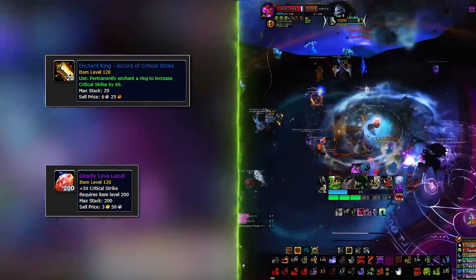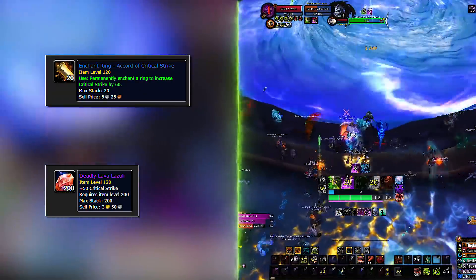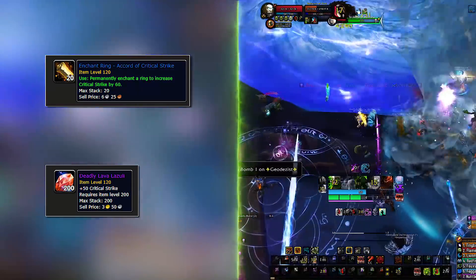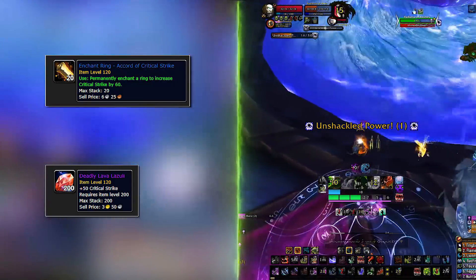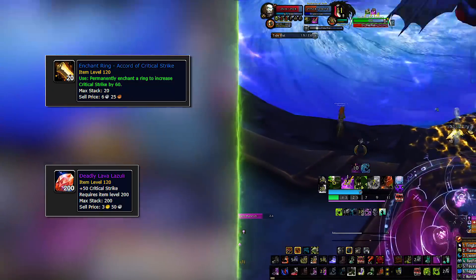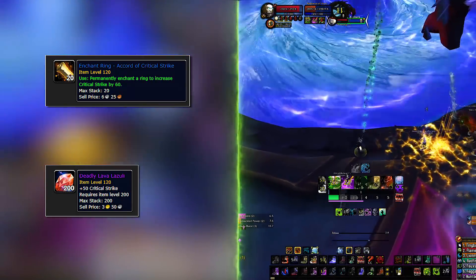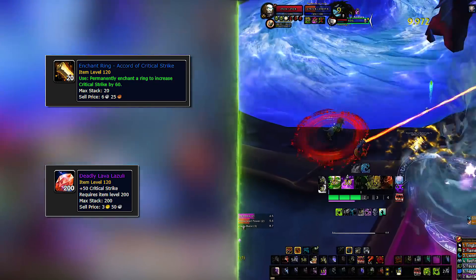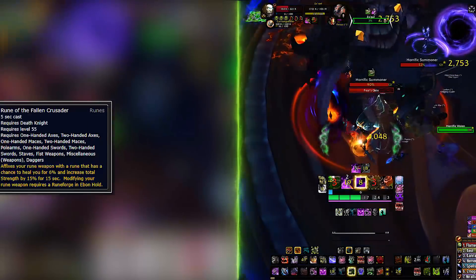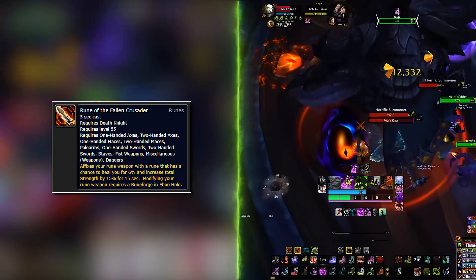For consumables, based on my stats I'll keep things crit-focused, but feel free to adjust to your own stat priorities. A Cordial of Crisp Crit and Lava Lazuli will be your most-used gems. Enchanting your rings and socketing crit are the easiest things to do — please don't join groups without this, it's just lazy. The weapon enchant is easy: Rune of the Fallen Crusader is the best in the game and it's free — a perk of being a Death Knight.